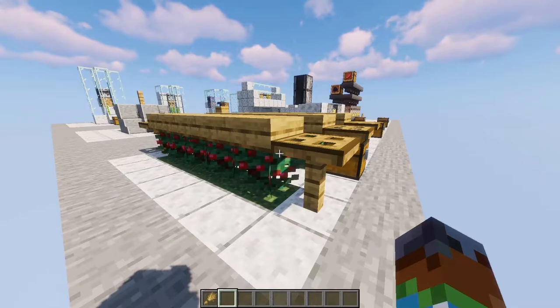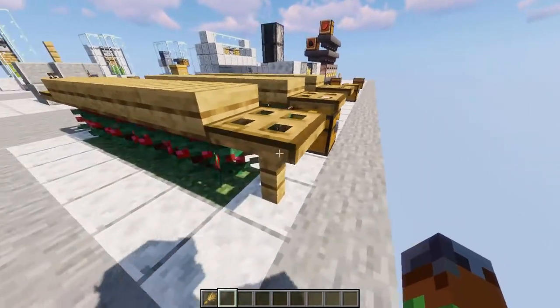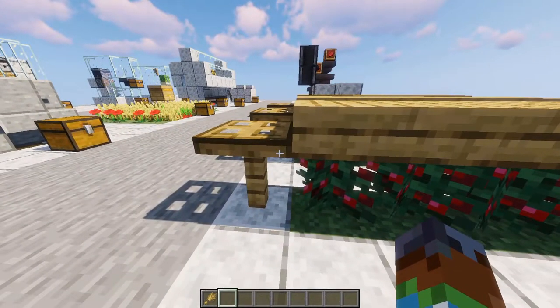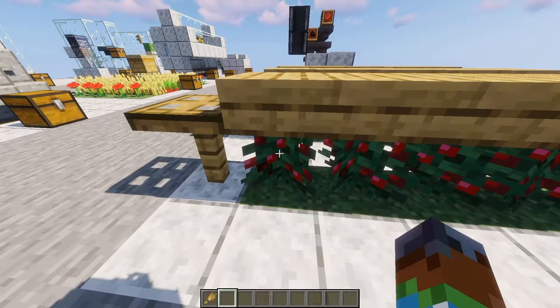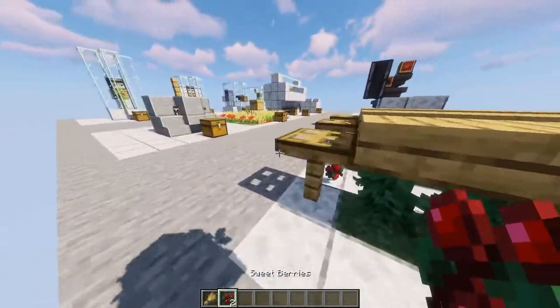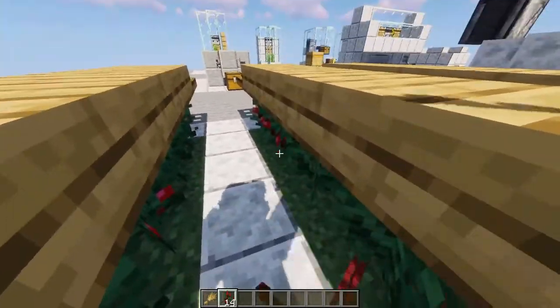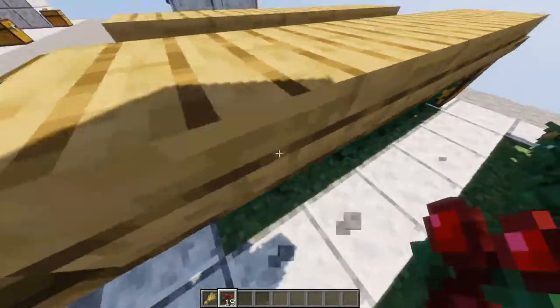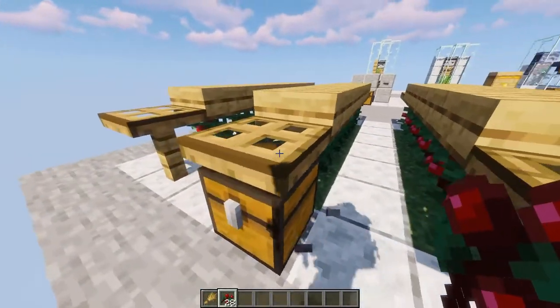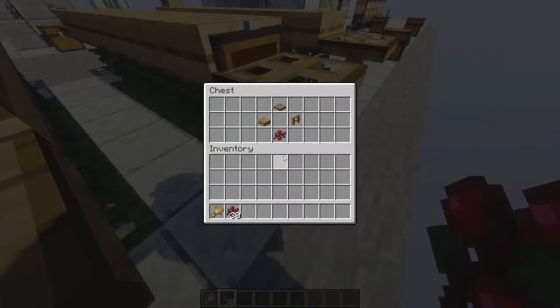For design number nine, we have this really simple little sweetberry farm. This is the only one that really isn't extremely efficient — this one is just reliant on you coming in and farming these berries like this. What's really nice is that you can't get hurt by the berries, so you can just run through and pick up all of your berries, go up to the next row, and grab them all. It's really simple and pretty efficient because the berries do grow relatively fast. These four things are all that you need to build this one.